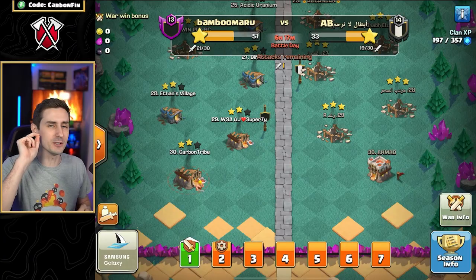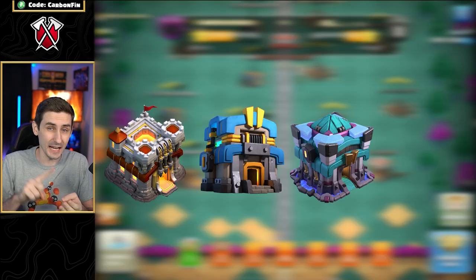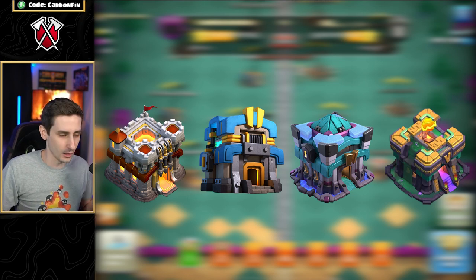Welcome back to the channel. Today we've got some CWL attacks, but I'm going to use my lower accounts. I'm going to be using my Town Hall 11, my 12, my 13, and 14, and we're going to be doing Blizzard Lalo on all of them.